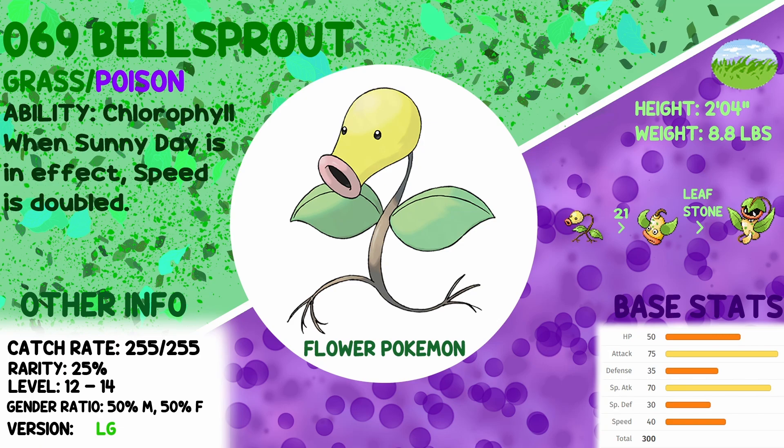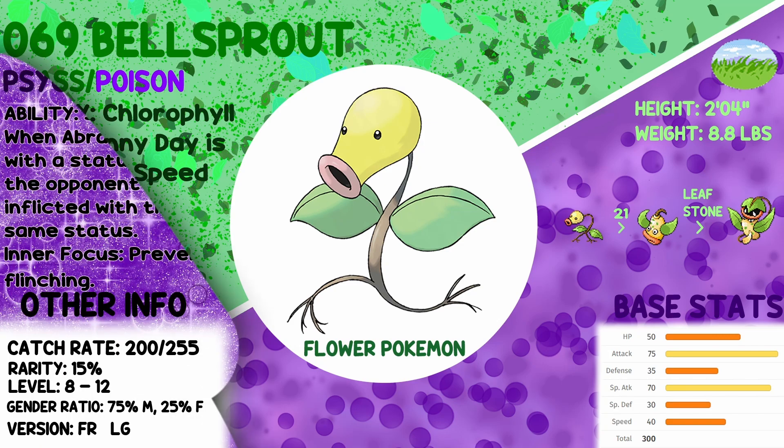Bellsprout evolves at level 21 into Weepinbell, then Leaf Stone for Victreebel. You can actually get Leaf Stones at a pretty good point in the game. On paper there's nothing that would say don't give it a try — I'd say give it a try, I'm sure it's going to be pretty good. It's a three-stage Grass type. If you don't have Bulbasaur and you're playing Leaf Green and you want a Grass type, this might be for you.